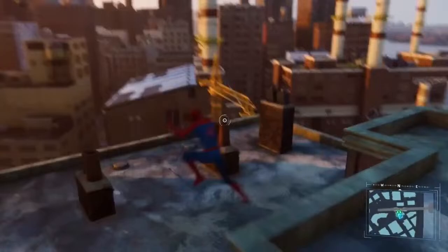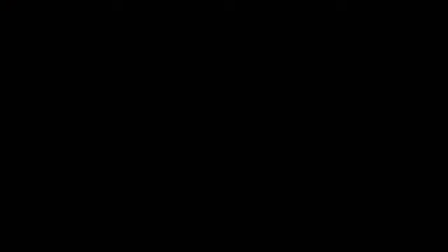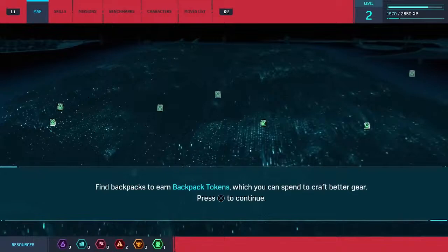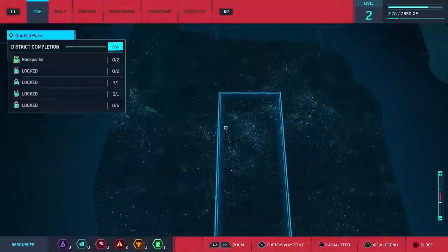It must be down here on the wall - here it is. Oh wow - one of my old backpacks from high school. Forgot I attached tracking dots to these. Wonder how many of these are scattered around the city. We can craft gear - I did not realize there were backpack tokens. There's so many - this place is huge. If we go to this next one let me make a custom waypoint there. District completion - look at the size of the map. Let me zoom out really quick - we can go everywhere. That is amazing.